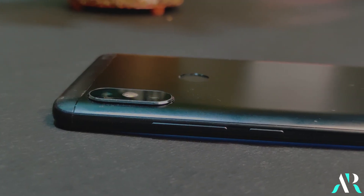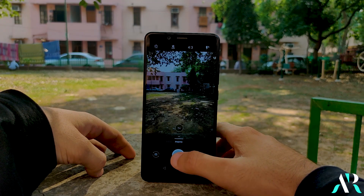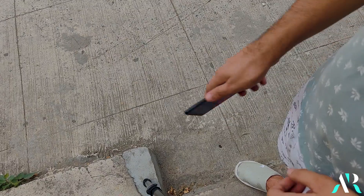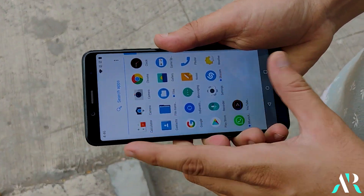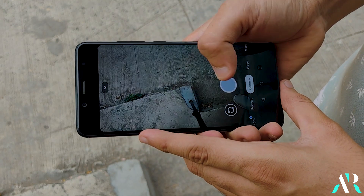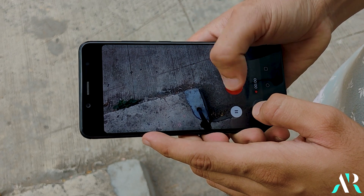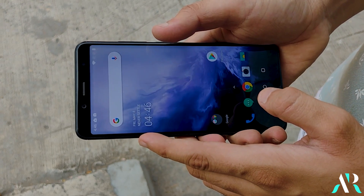Third is the camera. The default camera is working perfectly — taking photos and videos is easy without any issues. But I recommend using GCam, which is already installed in this ROM, because the photo and video quality from GCam is far better. The GCam version is 7.0 with the latest features, since this ROM runs on Android 10.